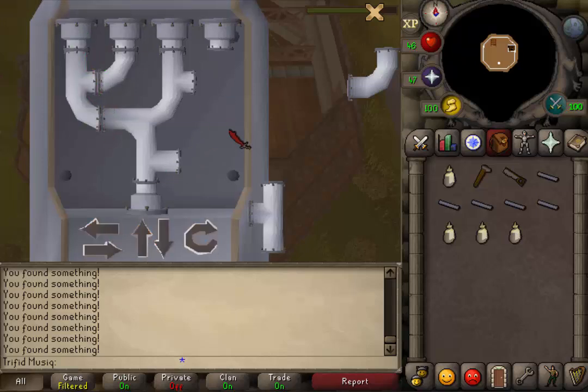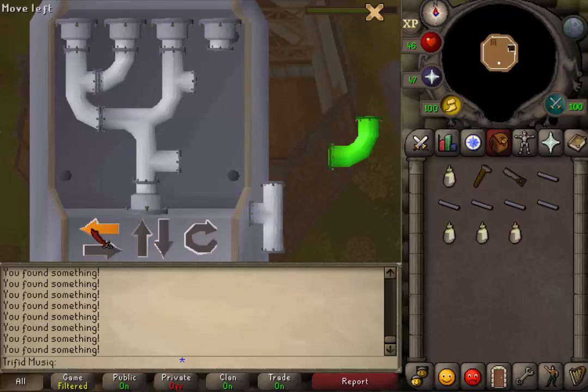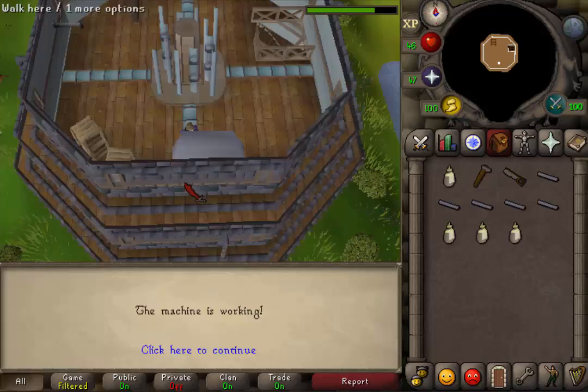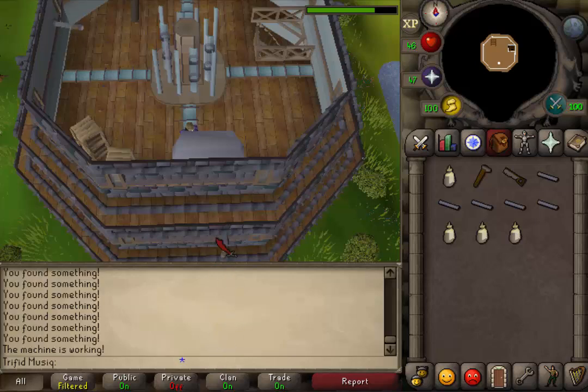Now we just need two more pieces. Let's select the one underneath — the large bend pipe — and let's move this all the way down. Connect this with the bottom pipe ending of the big piece. And then select the junction pipe, the last one, and just move this and connect it with the fourth pipe ending. Just wait a second and you will get a message and the interface will be closed.